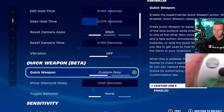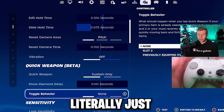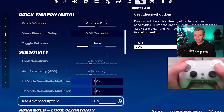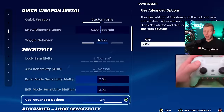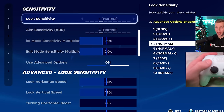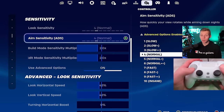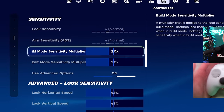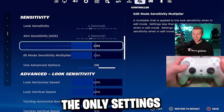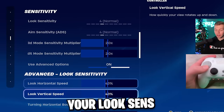Quick weapon is another useless setting — no one is using it. In theory it's cool, but it literally just makes switching weapons slower. Over in the next tab, the first thing you need is use advanced options turned on. That's going to make the basic settings grayed out, which is fine, because we're looking at the advanced ones. The build and edit multipliers on my favorite settings I have both set to 2.0. These are basically the only settings that don't affect your aim — they multiply your look sense.